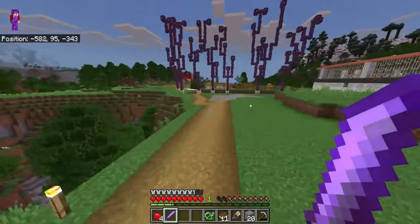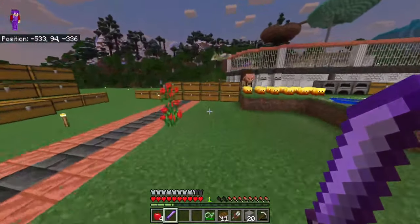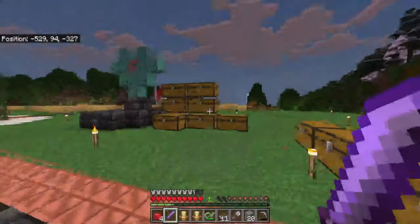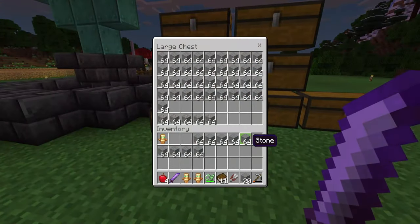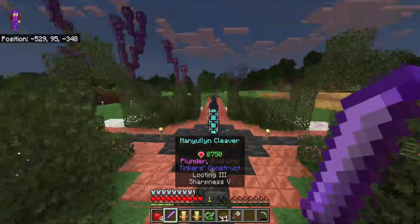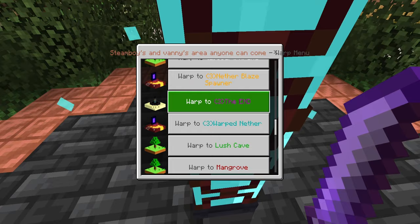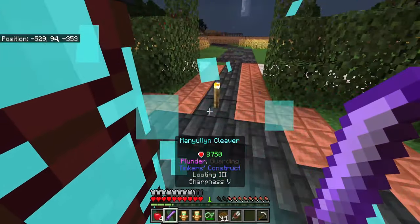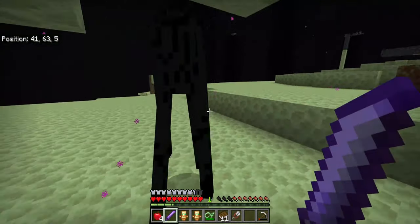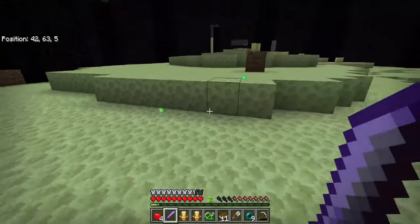I was already one-shotting everything. What can I one-shot? Can I one-shot a pillager? I wonder, because honestly I've been dying so many times to these pillagers. Where are my totems? There they are. I am OP with this one. Let me go to the End - can I one-shot an enderman? Come on, endermen! They're not one-shotting - it's a two-shot. Oh, I got nine ender pearls from that!